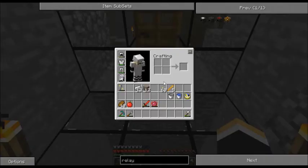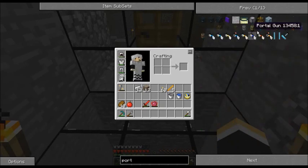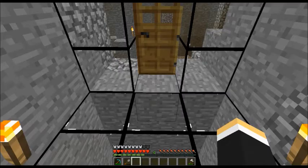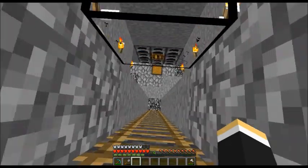I need an Ender Pearl. The other thing I wanted to make was a basic portal gun. I need a diamond too — one diamond, two, three, four, five iron, two obsidian, and an Ender Pearl. I think I ate up my Ender Pearls.